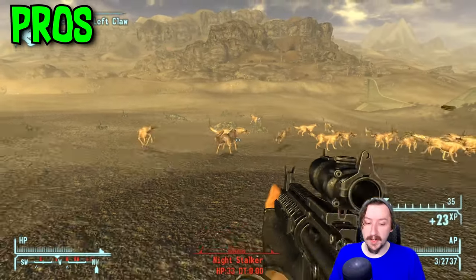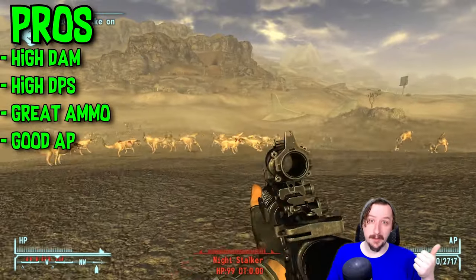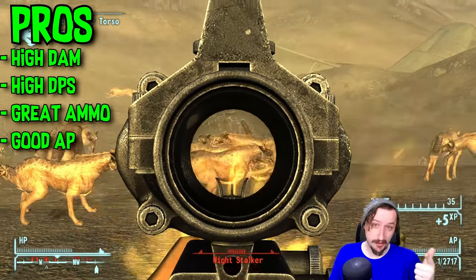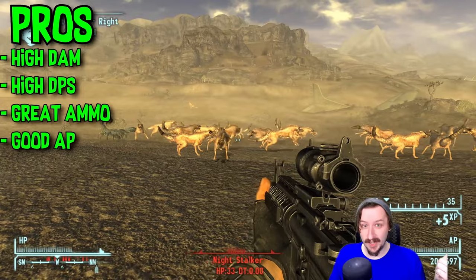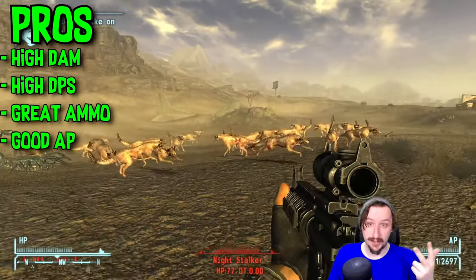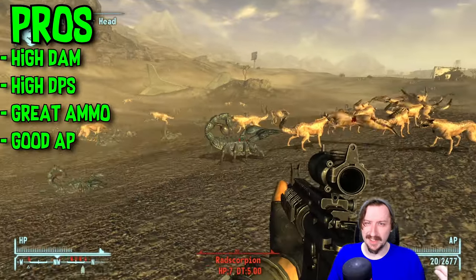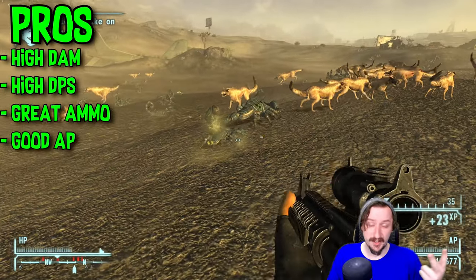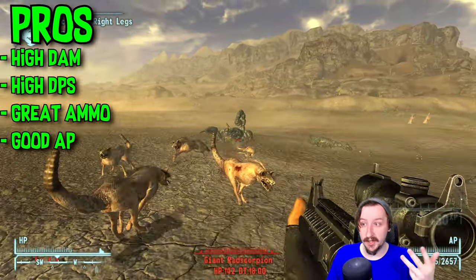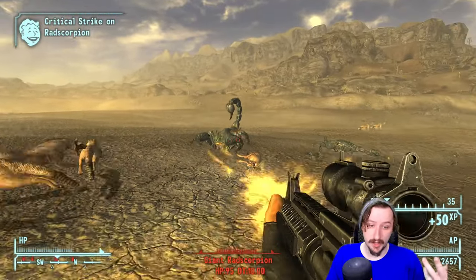For the general pros of the Marksman's Rifle, this one does pretty high damage per shot, especially for a 5.56 weapon — 24 damage is pretty nice. It also has really high damage per second. The 5.56 round is extremely versatile and can be used in basically any situation. It's also very common and very cheap to buy from vendors. And it has really good action point cost, so in a VATS build, this one is really strong.